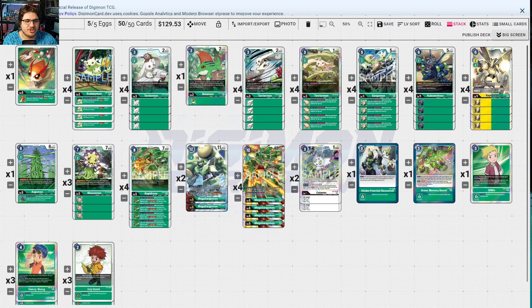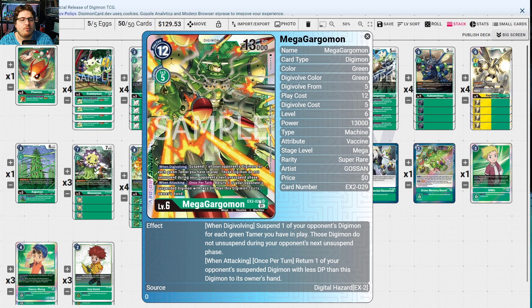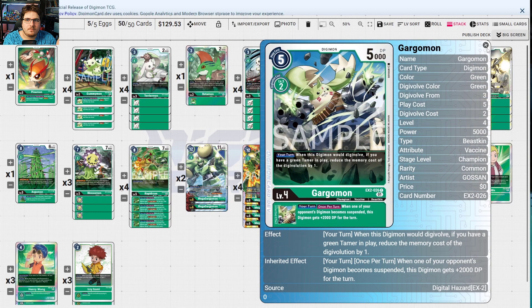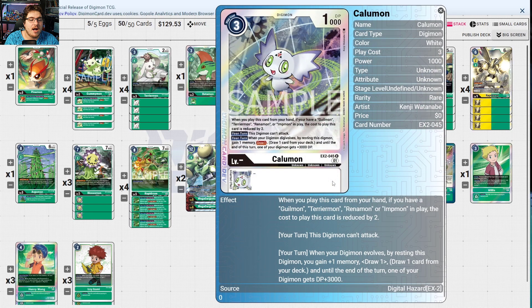Mega Gargomon — when digivolving, suspend one of your opponent's digimon; it doesn't unsuspend until your opponent's next unsuspend step. Really good for megas that can't jogress out of it. When your opponent's digimon is suspended, this digimon gains security plus one — swinging in for multiple security checks helps. The new Mega Gargomon suspends one digimon for each green tamer in play on digivolve — they don't unsuspend next phase, preventing extra attacks. When attacking, return one of your opponent's suspended digimon with DP less than this digimon to hand. As a 15000 beater we can get rid of Susanoomon.